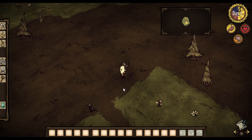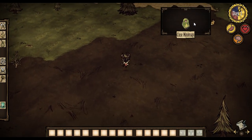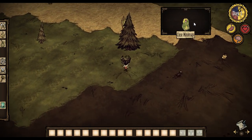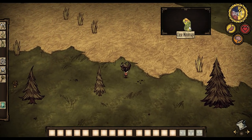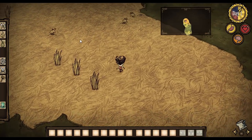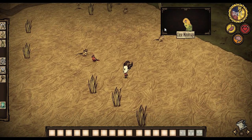Hey everybody, it's your boy Celery Stick. Check it out — we are using the mini map mod today! This is an awesome mod for Don't Starve. You no longer have to press Tab to look at the map to see where you're going. You can see that our path is there, and you can zoom in and out. That's like the closest you can get.